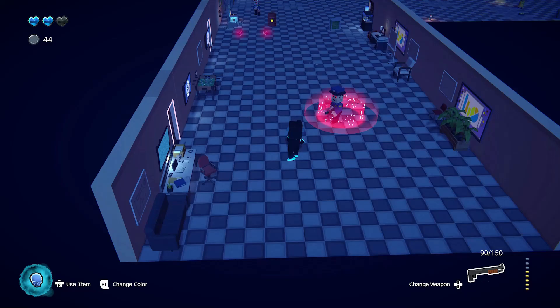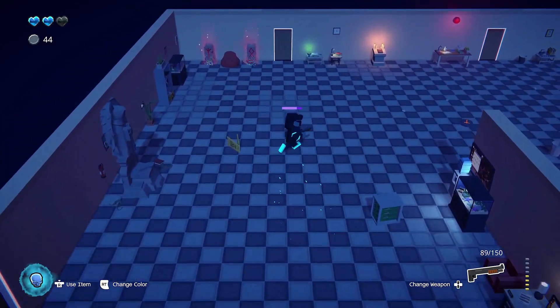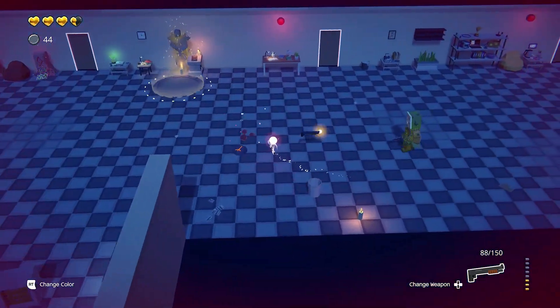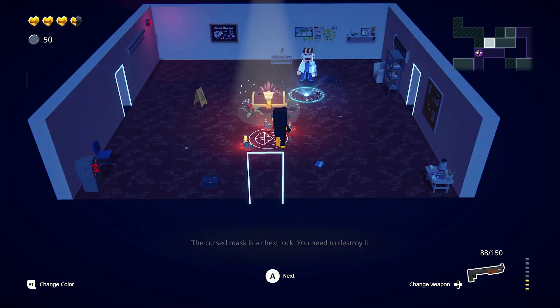If you don't have the right weaponry, enough ammo, or health, the five bosses could pose somewhat of a threat. It is easy to explore the whole floor before warping to the boss room. A lot of rooms have warp points, so if you clear one side, you don't have to backtrack — you can just warp back to the closest one.